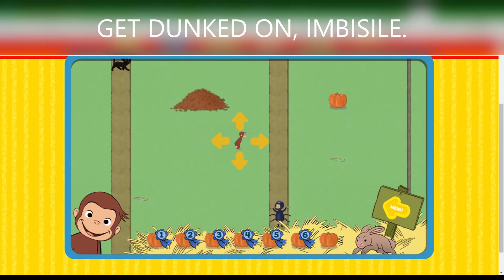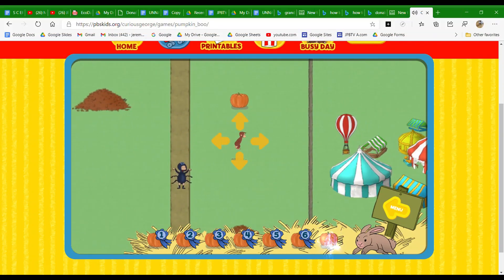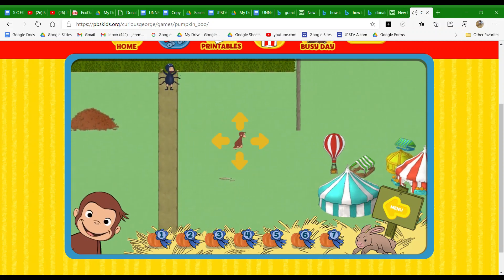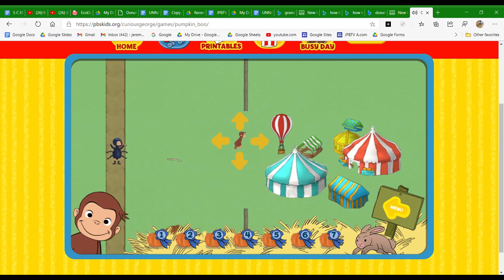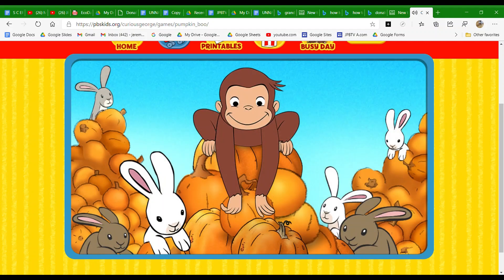You found six pumpkins. You found them all. Great job. Now help George. Nice work. Woo-hoo!